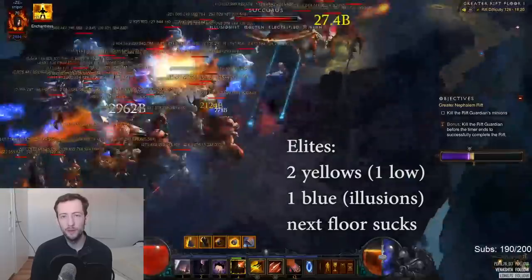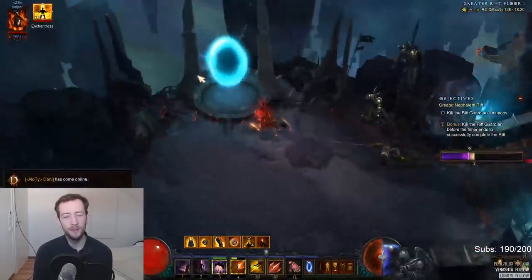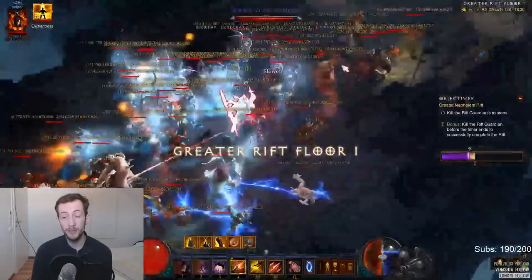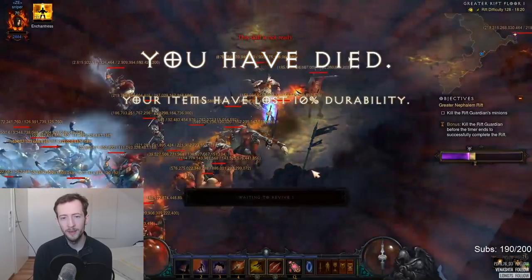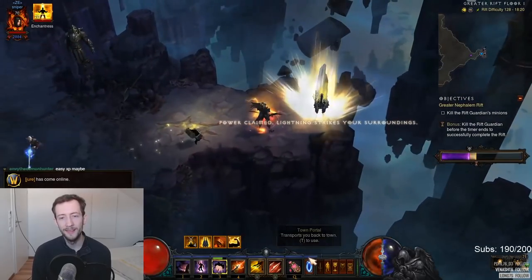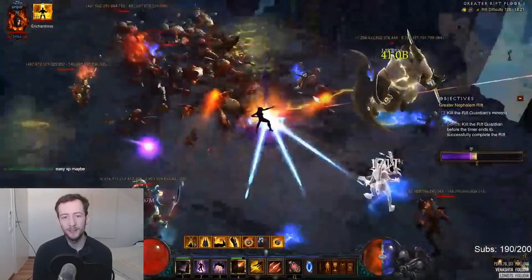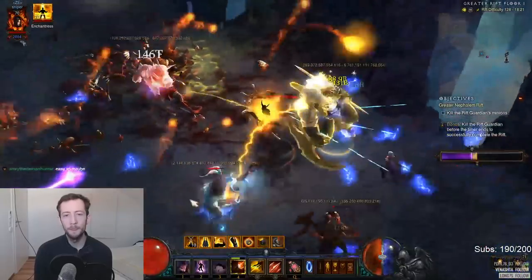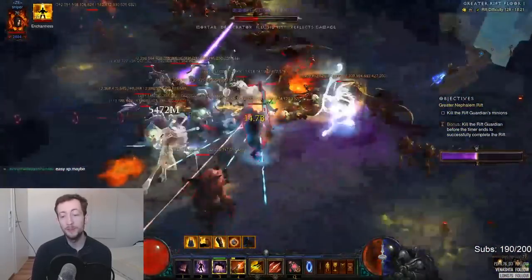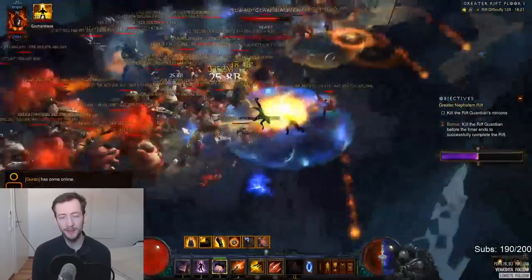Here's another example of a lost cause — a pretty decent floor with the conduit up in the corner, two yellows, one blue, and lots of trash, but I was already way too far behind on time. I just clicked it for some free XP. We had a blue full-HP illusionist pack and a mob teleporting around in the middle of the trash, so it would have taken forever — I just decided to click it and go next game.